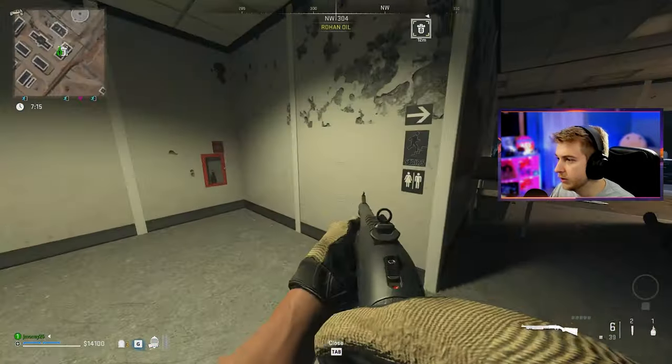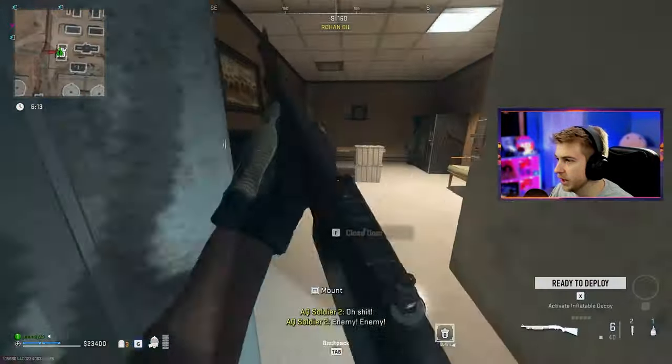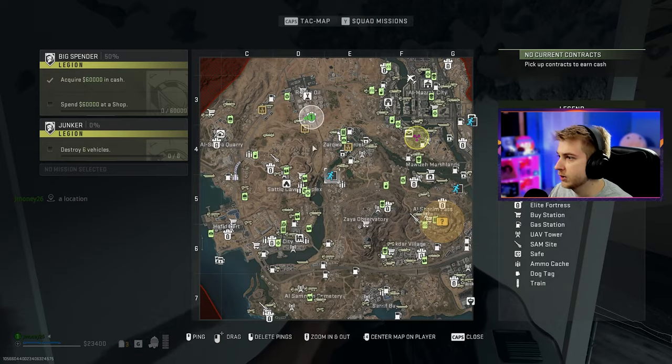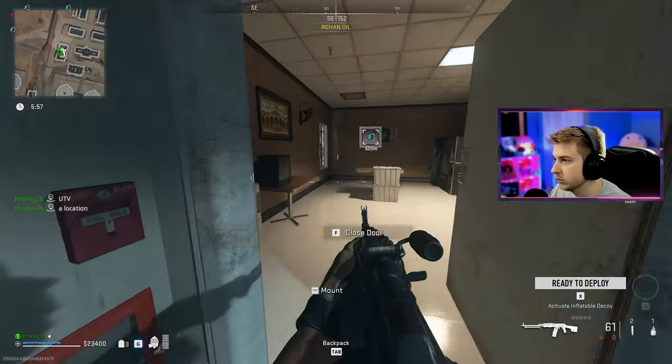You guys better have some good stuff in here for all this trouble. Is there anything worth value in here? I keep getting scammed by these and they're not even bringing me ammo. This thing is basically empty — absolutely no loot here. We only have six minutes to get out. We need to find an exit. There's one not that far away. We're taking this car. Wait, there's a supply drop right near us too — we should check that out.